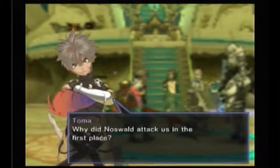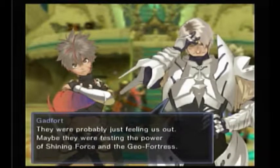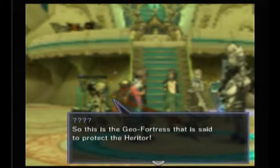Why did Noswald attack us in the first place? A party member suggests they were just feeling things out, maybe testing the power of the Shining Force and the Geofortress. Philip doesn't lead a regular fighting unit — if they remember correctly, he's in charge of investigating ruins. Then a mysterious stranger walks into the Geofortress. Do we not lock this castle? Ever.